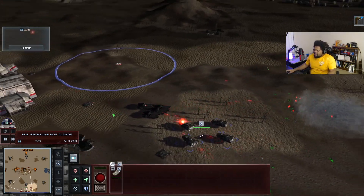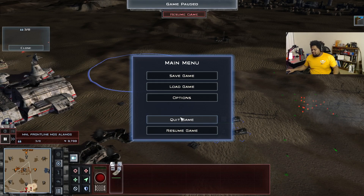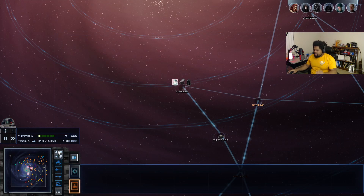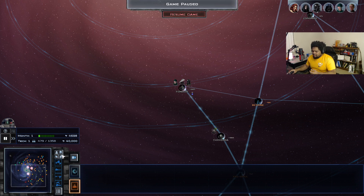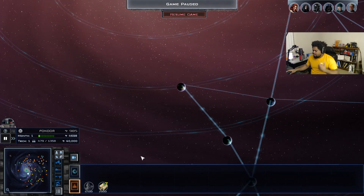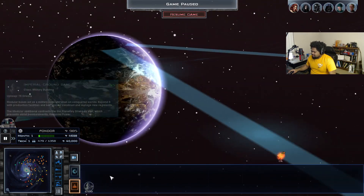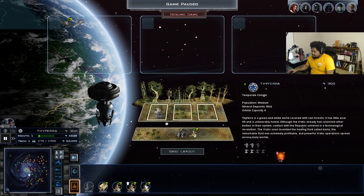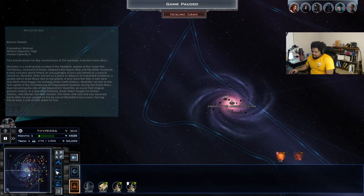We're going to get the floor wiped with us here, so let's move on to a galactic conquest scenario. I think this update changes the way you'll always play ground battles — you'll think a little bit more because the AI will always have multiple units together. It just adds a lot more depth, in my opinion.